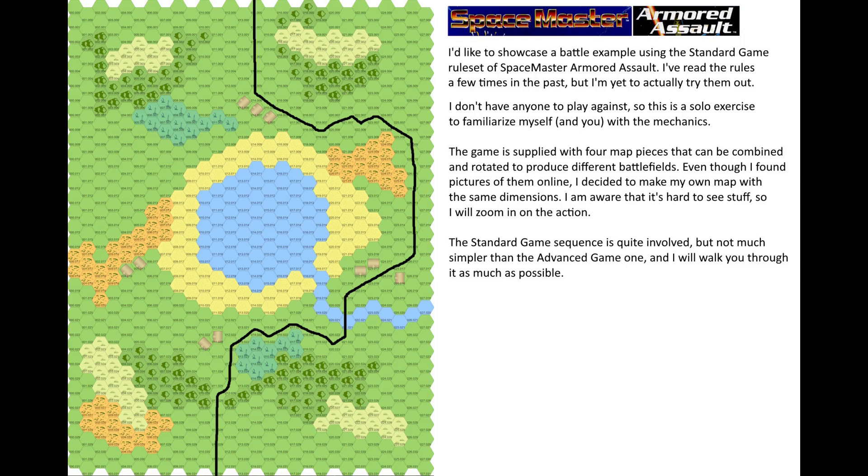The game is supplied with 4 map pieces that can be combined and rotated to produce different battlefields. Even though I found pictures of them online I decided to make my own map with the same dimensions. I am aware that it's hard to see stuff, so I'll zoom in on the action. The standard game sequence is quite involved but not much simpler than the advanced game one and I'll walk you through it as much as possible.